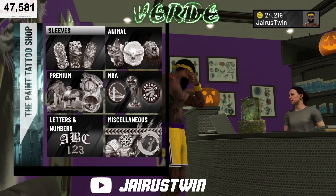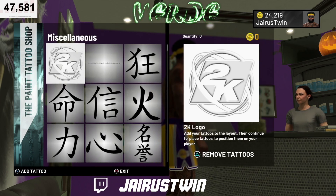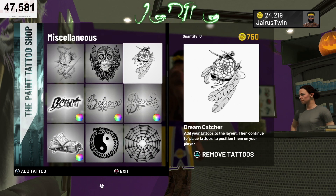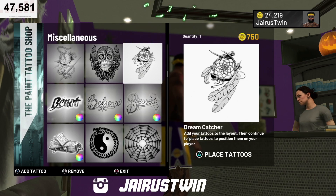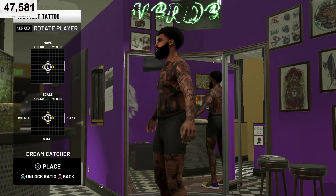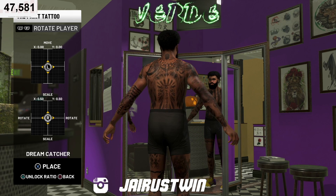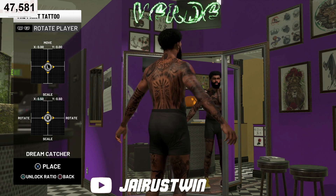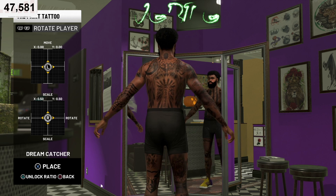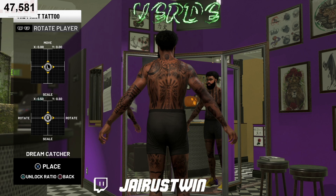So a lot of my tattoos I do get off the wheel. The wheel spin gives me a free tattoo here and there, and I'll use that tattoo just to throw something on. But a lot of my tattoos, I normally use a similar template to how I've always done them. On the back, I normally start off with the angel wings on the back. Then above the wings, I got the blessed tattoo. And I got the basketball in front of the sun rays on the neck.